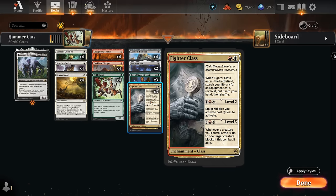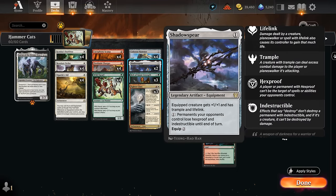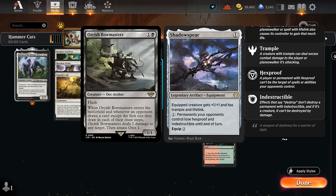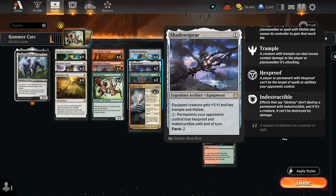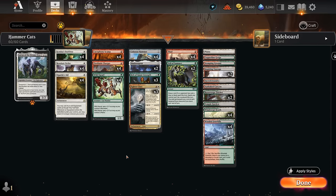In some circumstances, if we already have a Colossus Hammer equipped, we want to get Shadow Spear to give that creature plus 1 plus 1, trample and lifelink, which is important to get past any random chump blockers like maybe an Orcish Bowmasters or its army token, so that we can actually start connecting with the opponent. The life gain is also very valuable against burn decks. Those are our equipment.